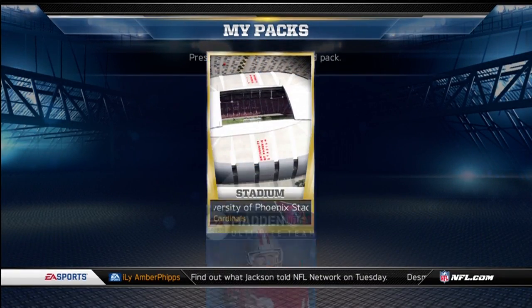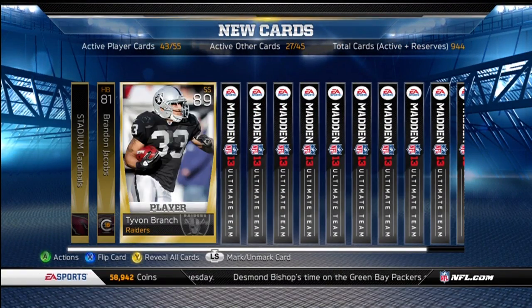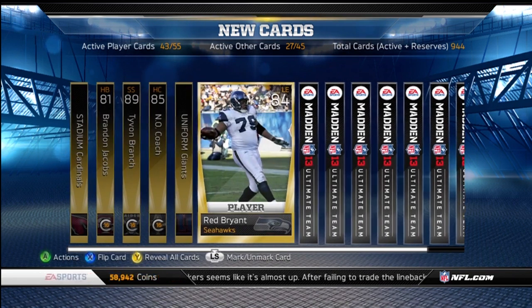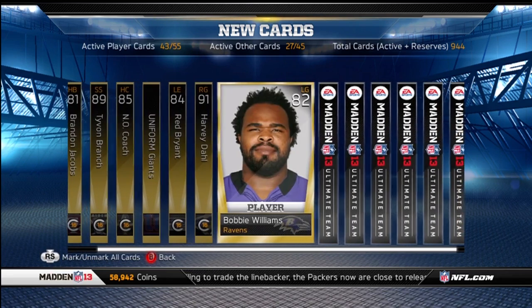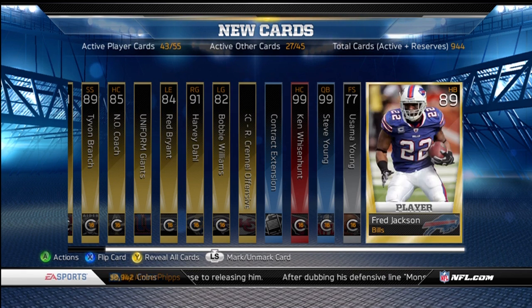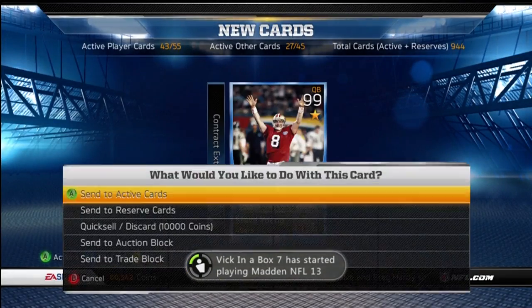But let's open up this legendary pack. Starting out with the Cardinal State — I still haven't pulled a golden ticket card. I'd love to just pull the Jacoby Jones, at least. Brandon Jacobs, Tyvon Branch, Sean Payton — pretty much, wow, that's really low. I think they should have made him higher. OA Giants — I know he's not allowed to be in the game, but that's who it's supposed to be. Red Bryant, Harvey Dell, Robbie Williams, Romeo Cornell, Ken Wisenhunt, one-star Steve Young, Usama Young, and Fred Jackson. Not the greatest pack, but at least a guaranteed 10,000, so I'll be able to sell him.